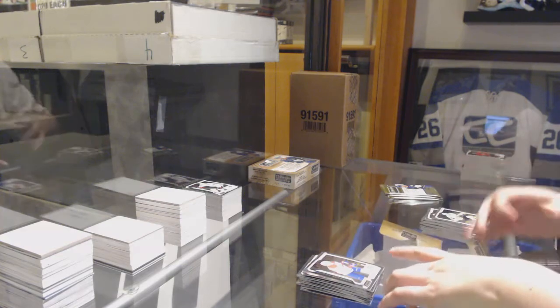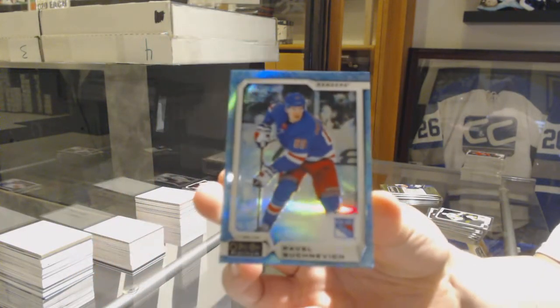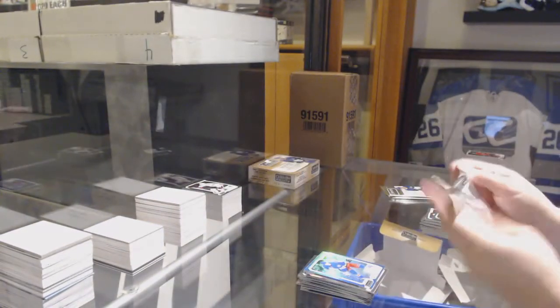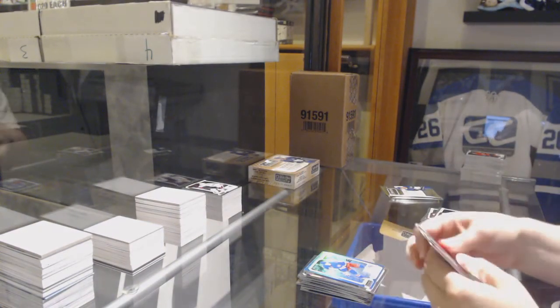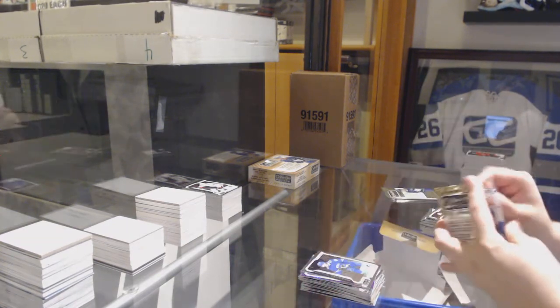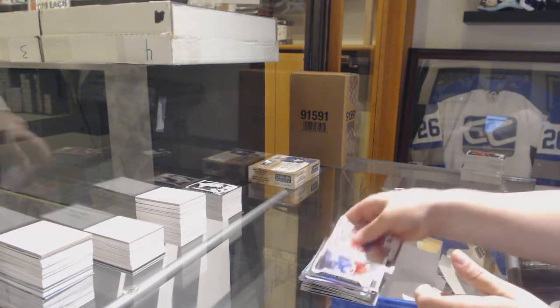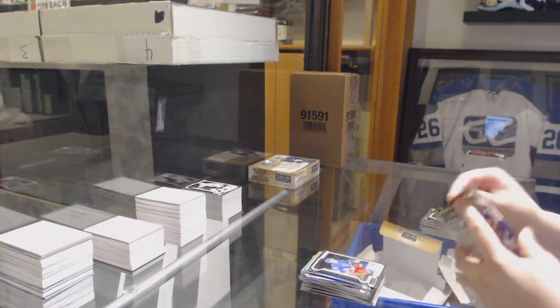Rookie of Noah Juleson for Montreal, Arctic Freeze numbered to 79 for the Rangers Pavel Buchnevich. Violet Pixels Carey Price for Montreal, Adam Gaudette Rookie. Rainbow of Malkin for the Pittsburgh Penguins, Rookie of Brett Howden for the Rangers.